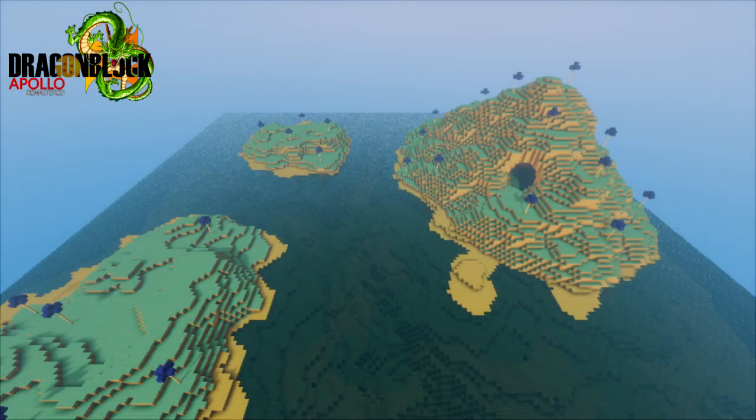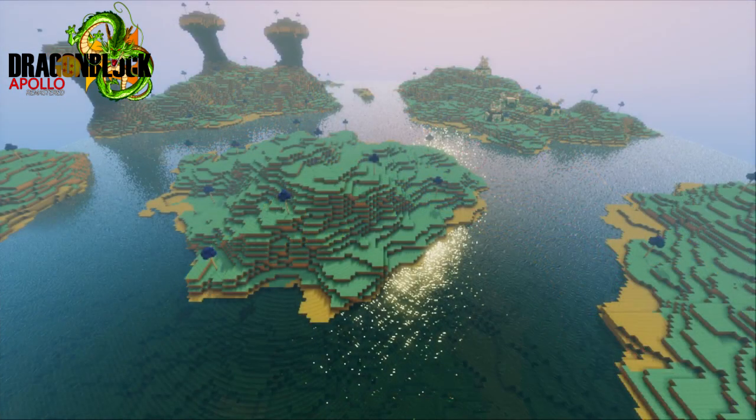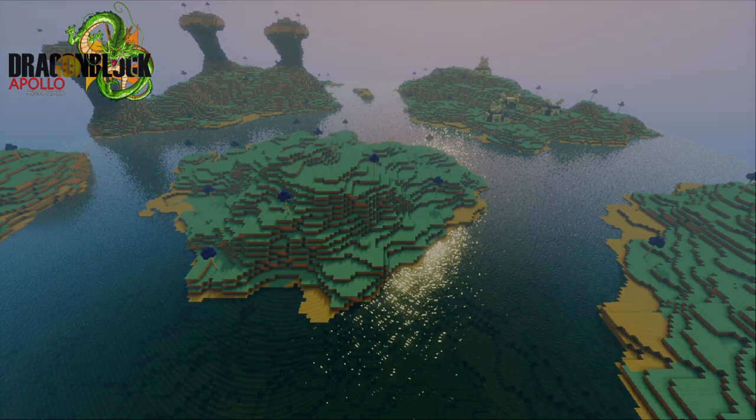Challengers will also play an integral part in the unlocking of forms, specifically the masteries of forms. As you play through the story, you'll unlock forms much like you unlock challengers. Each form, however, has at least 3 different levels you can progress through, utilizing z-souls dropped by related challengers. For example, a mastery level of Ultra Instinct can be achieved through the use of the Jiren challenger's z-souls.